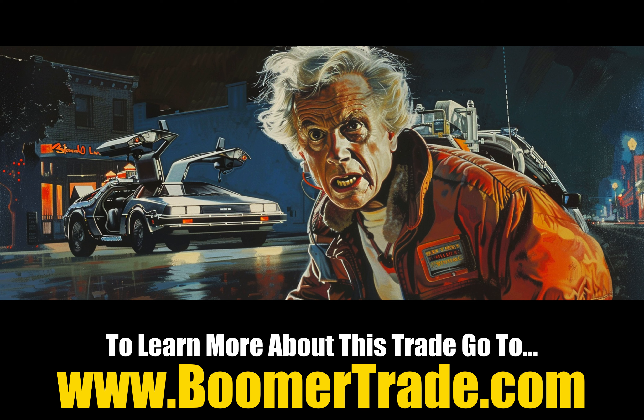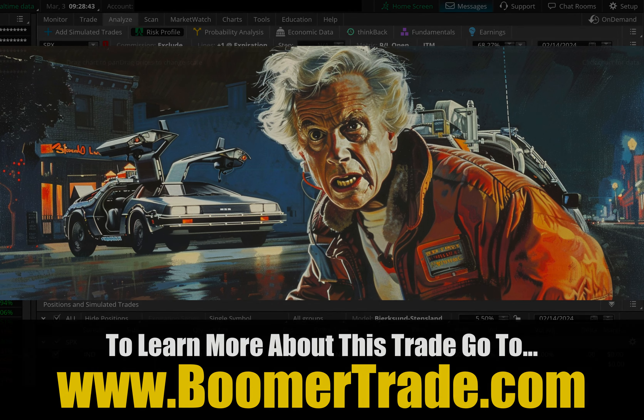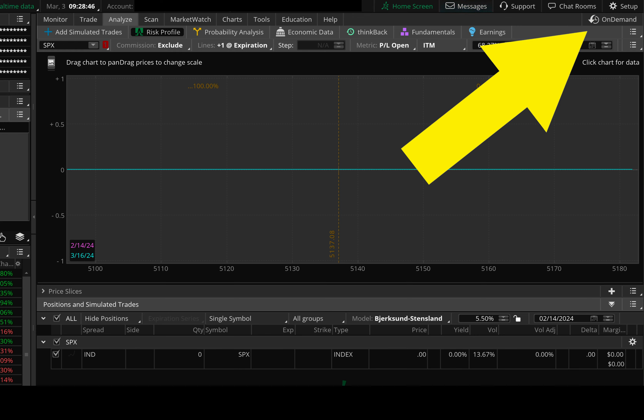In case you didn't know, there's a great tool inside of thinkorswim that allows you to go back in time — basically use the entire platform just as you would normally, but back in time. You can choose the exact date and time you want to go back to, and it's as if thinkorswim has recorded every single stock, index, ETF, etc., tick by tick going back years — I think back to 2009 or 2011. To get there, when you open thinkorswim, come up to the top right and click the little button that says On Demand — when you hover it turns orange.